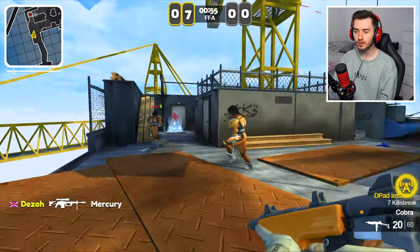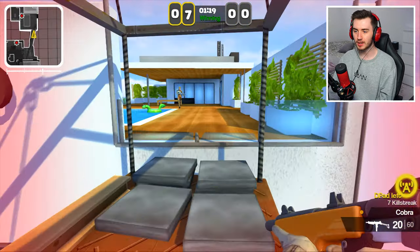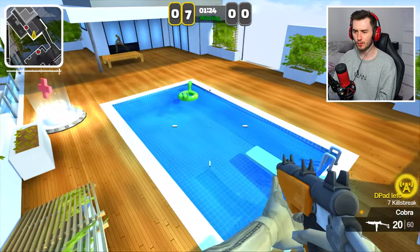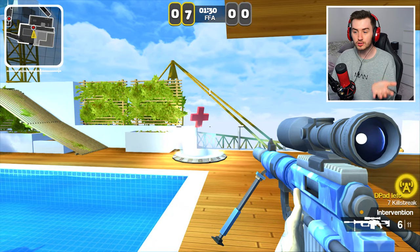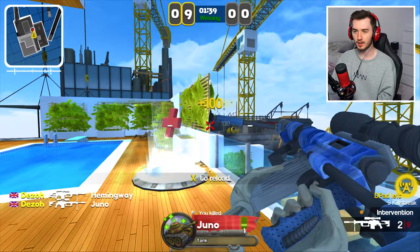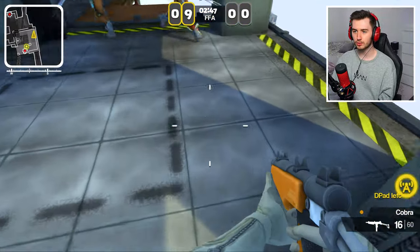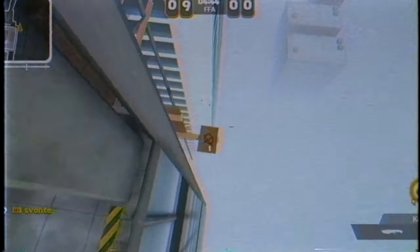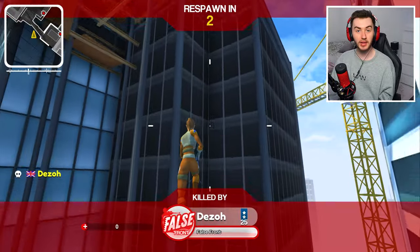Just take a moment to look at this map — this is beautiful. We have a crane that we can trickshot from, and a little swimming pool over here that we can bounce off. Look at that — we can bounce off that! I saw a bounce pad in the trailer where they bounced really high, so I'm gonna give it a go. Oh my god, that is insane!